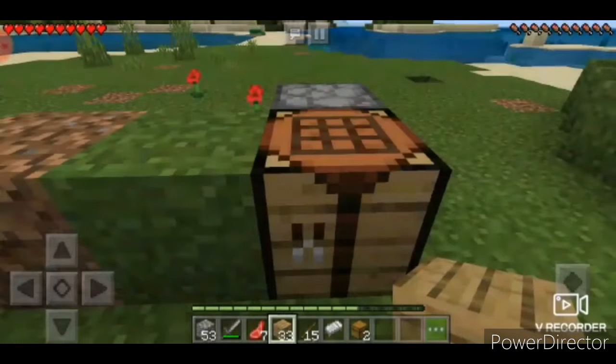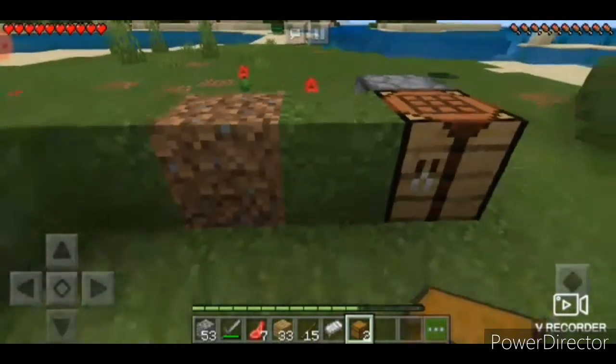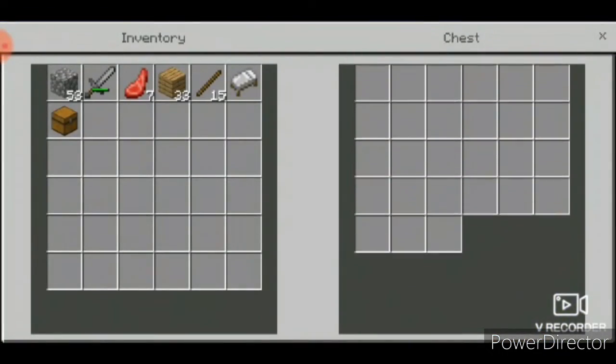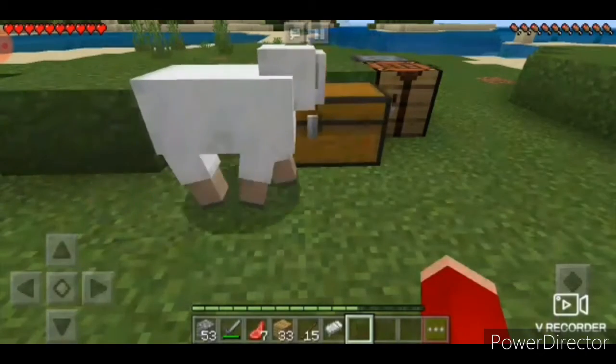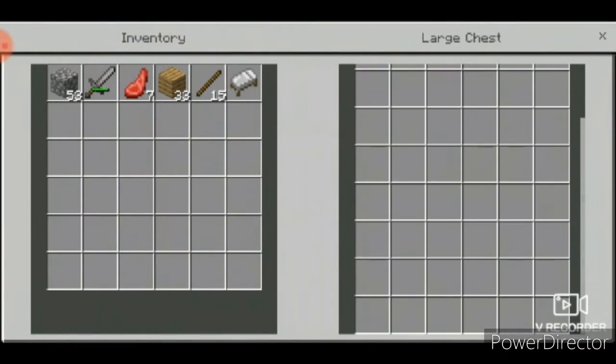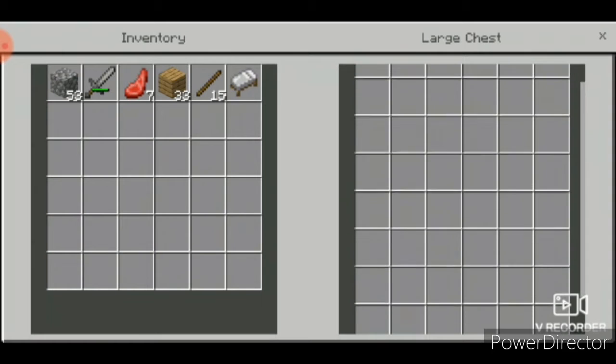With the chest, if you place one it will be a small chest. If you place another one right next to it, it becomes a large chest. You can keep many items in the large chest — it holds a great amount of storage.